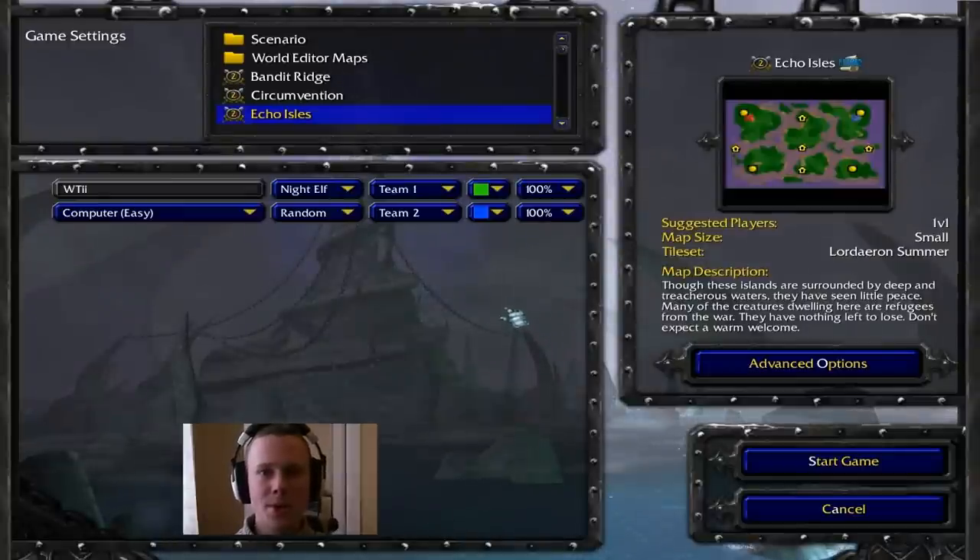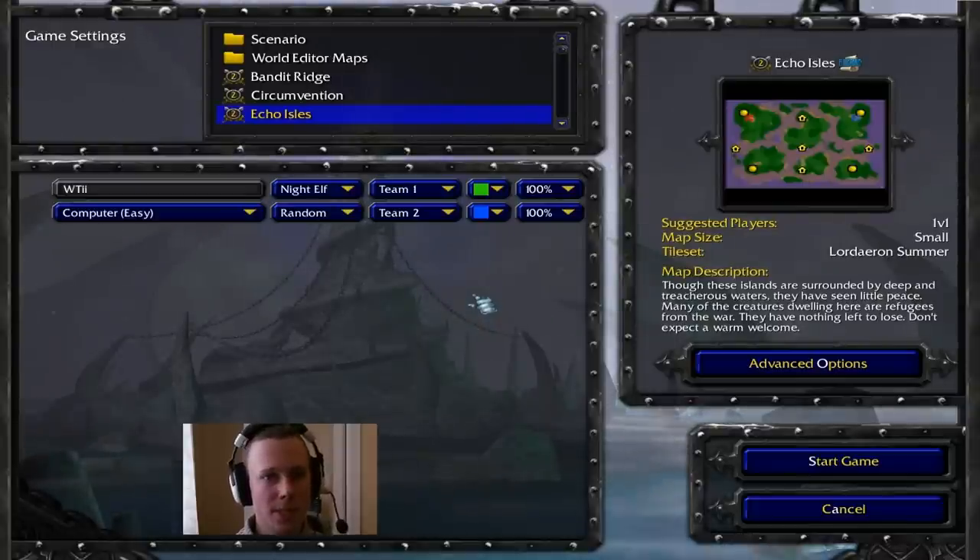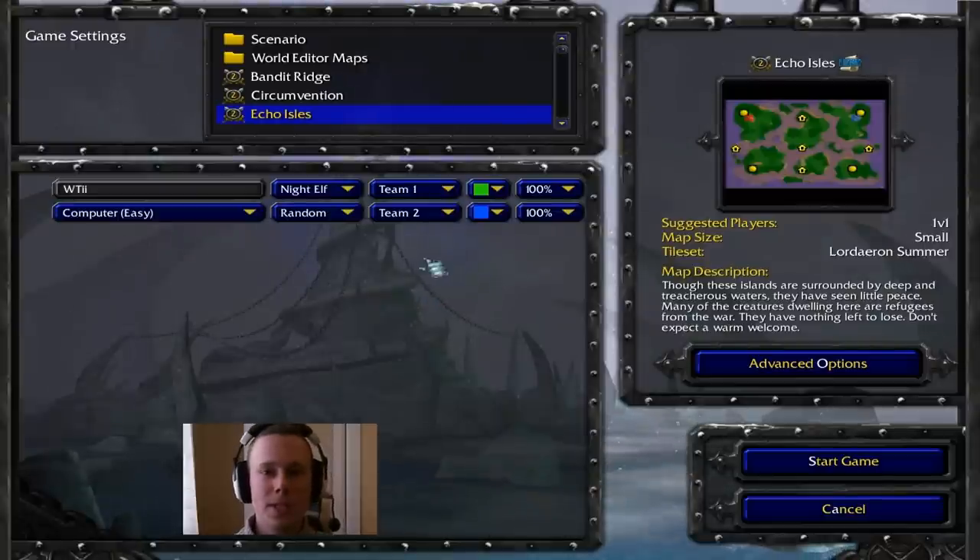Hey there, this is Witty and I'm going to be showing you the Warcraft 3 Frozen Throne build order for Night Elf. This build order is rather open ended, however it is aimed towards going for bears and dryads with two Ancients of Lore. There are options to divert onto other strategies such as expanding, moving onto talons, or even shims. Really the world is your oyster.